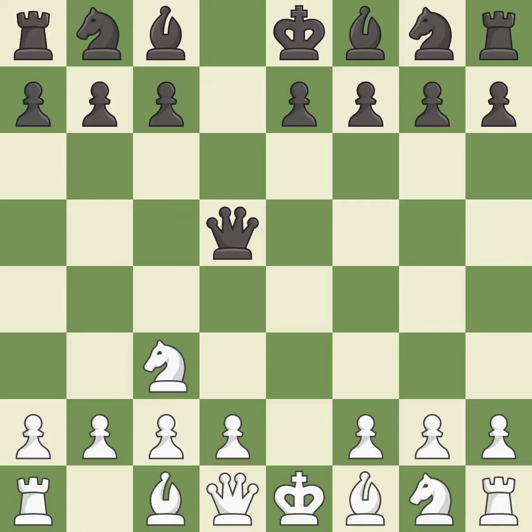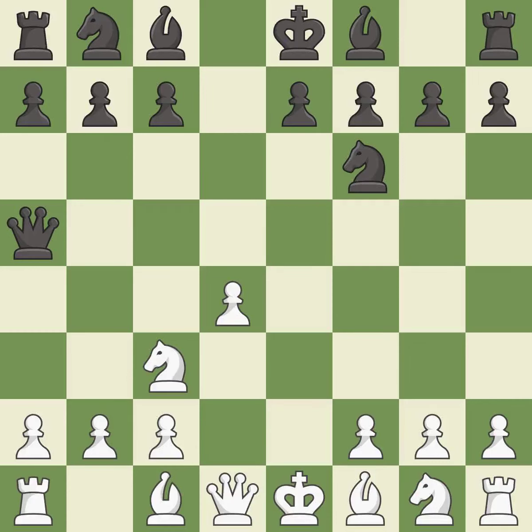Nc3 develops the knight toward the center and immediately attacks the queen; this knight move also starts the fight for the e4 square. Qa5 removes the attacked queen from the center — after white moves their d-pawn to d4 or d3, the knight on c3 will be pinned. D4 takes space in the center, controls the e5 and c5 squares, and allows the dark-squared bishop to develop. Nf6 develops the knight toward the center and controls the e4 and d5 squares. Nf3 develops the knight toward the center, protects the d4 pawn, and controls the e5 square.